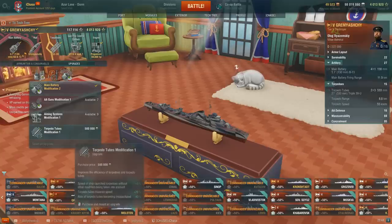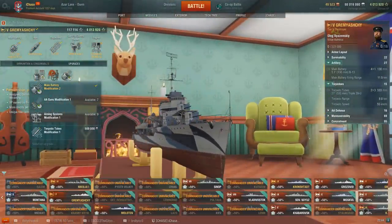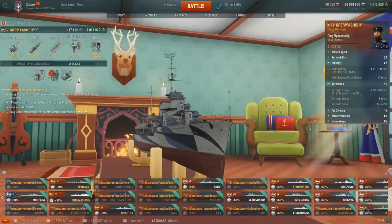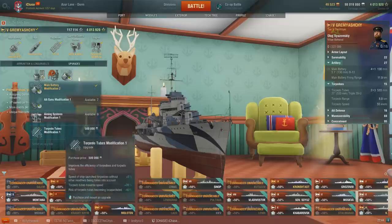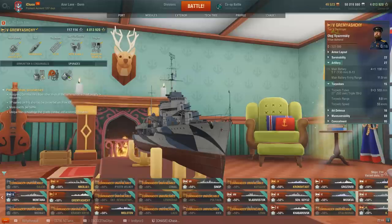If you're playing a destroyer with sufficiently good torpedo range but want more speed with no penalties, Torpedo Tubes Mod 1 is also really useful. For ships like Fūjin, Kamikaze, or similar torpedo destroyers, it's a free speed boost with no penalty — whereas if you normally took Torpedo Acceleration you'd be trading range for speed. So for torpedo-focused destroyers like Gearing or Shimakaze, this module can be quite useful.